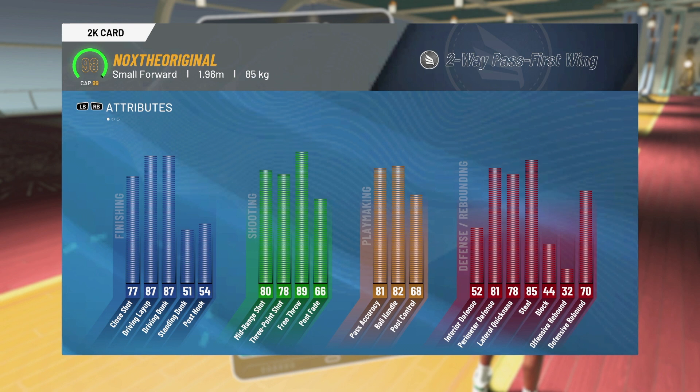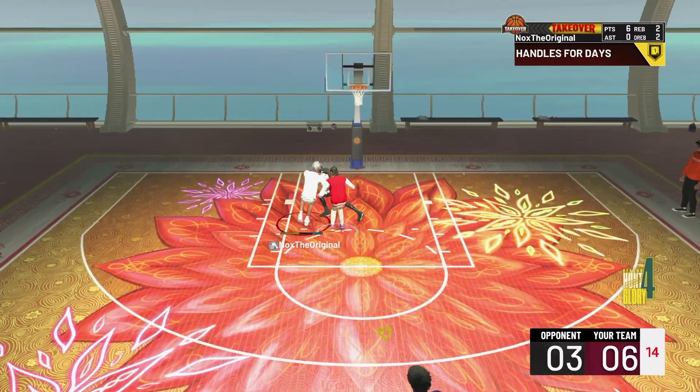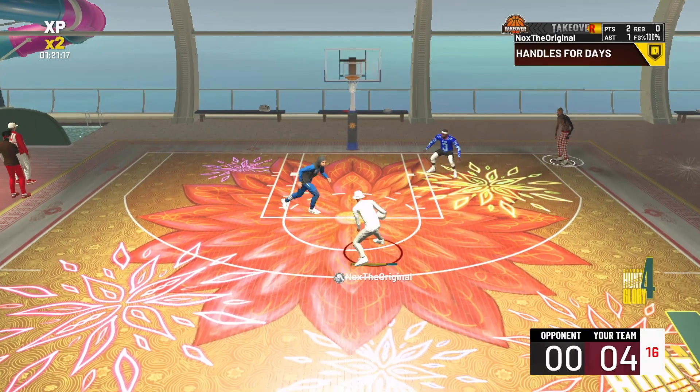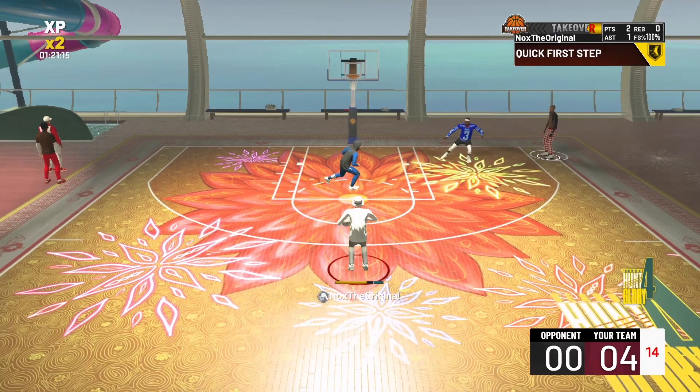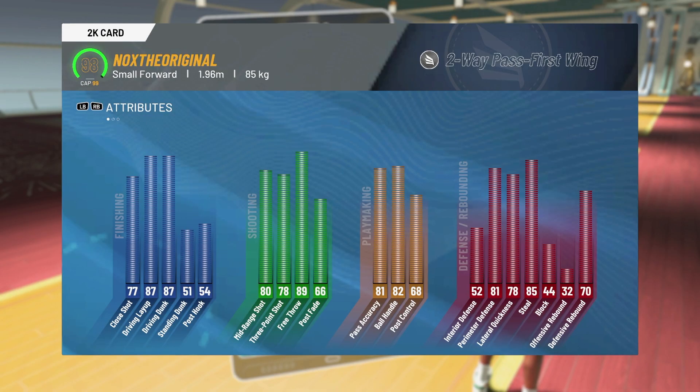87 driving dunk — I can dunk on people. A 78 three-pointer — that's more than enough in this game to just shoot in people's faces and green everything. 82 ball control — I can dribble all I need. 80s is enough; that 90-something bar, you do not need it. The defense speaks for itself.